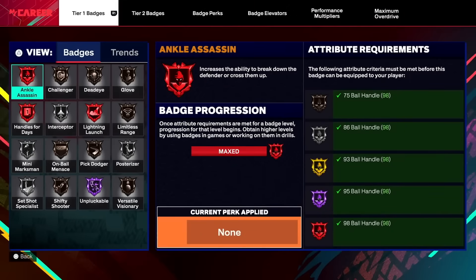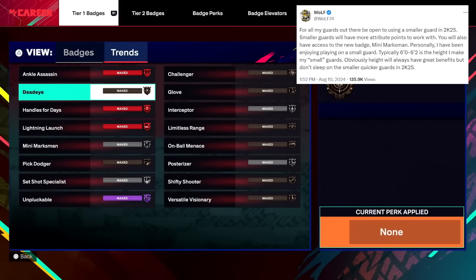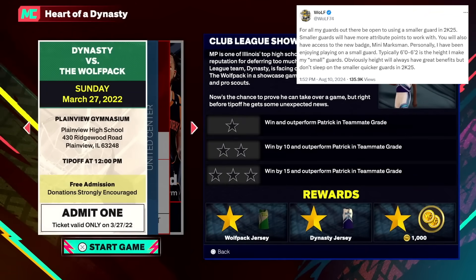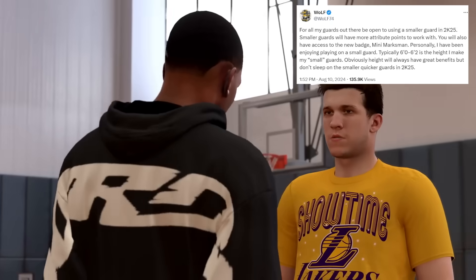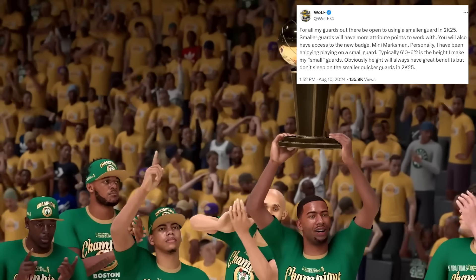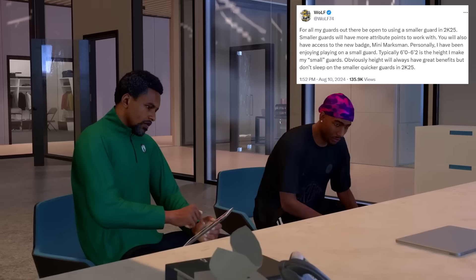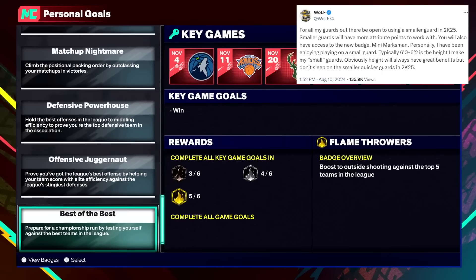Wolf posted: 'For all my guards out there, be open to using a smaller guard in 2K25. Smaller guards will have more attribute points to work with and access to the new badge Mini Marksman.' This is not a brand new badge — they just renamed it. In the past we had Mismatch Expert, which did the same thing: gave smaller point guards an added boost on shooting against taller builds. I've been enjoying playing on a smaller guard, typically 6'0 to 6'2. Height will always have great benefit, but don't sleep on the smaller, quicker guards in 2K25.